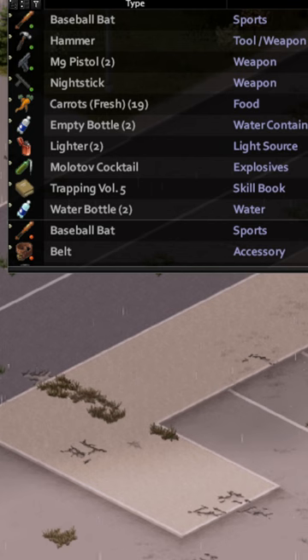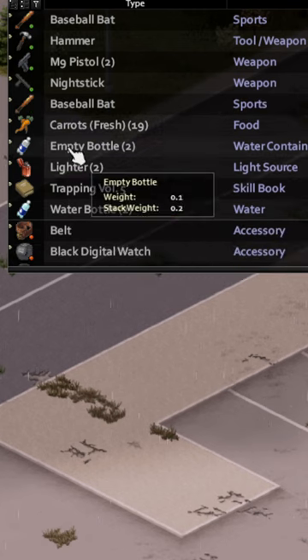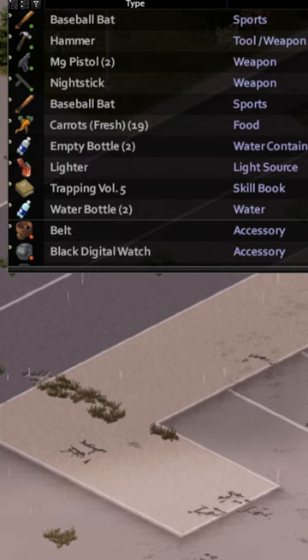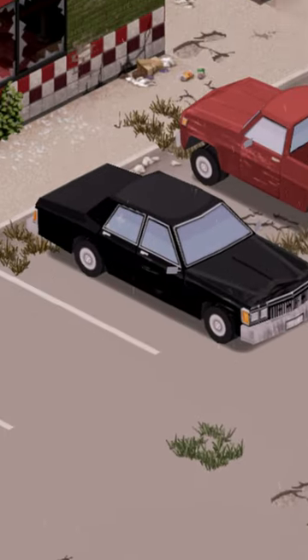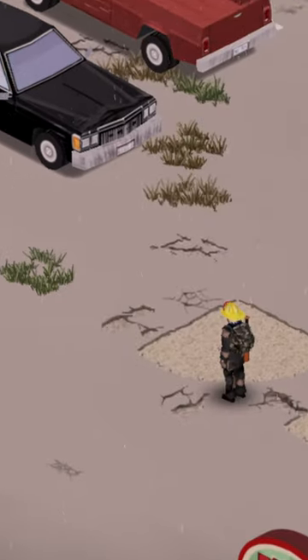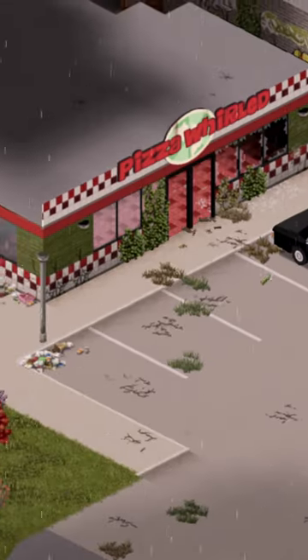Once you've got all the ingredients, hit craft. Then you need to equip the Molotov cocktail in your primary and a lighter in your secondary. It cannot be matches — it must be a lighter. Hold the right mouse button to get ready, aim with your cursor, and then left click to throw. Be careful, it is very inaccurate.